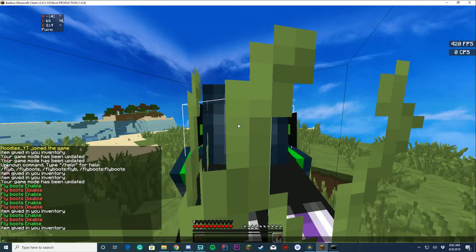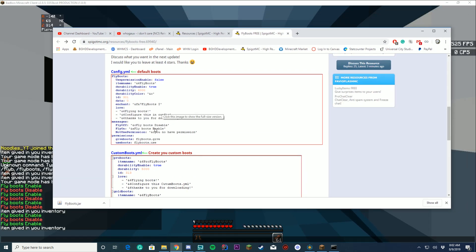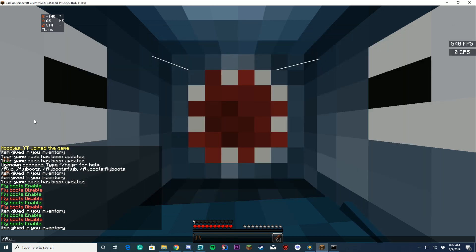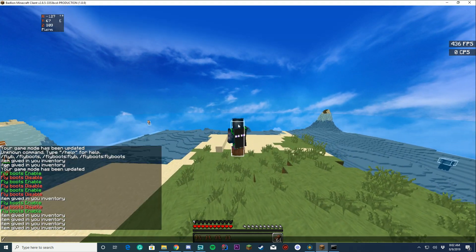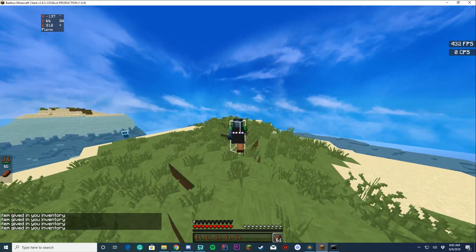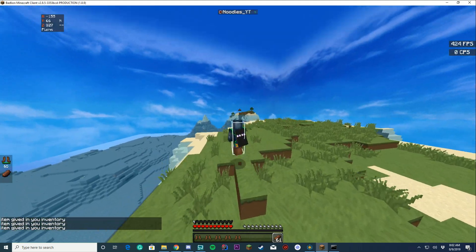There are a few issues that I've noticed, because on your plugin page it says the commands are flyboots, flyboots list, flyboots reload — all those. But if I do flyboots list, it actually just gives me another boot rather than listing them. And if I do flyboots reload, it just gives me more boots and it's not actually doing what it says on the plugin page. So make sure to check that out, fix it, and upload a little update for it.